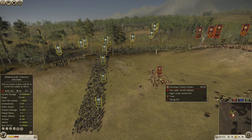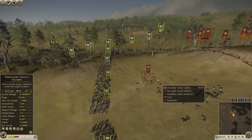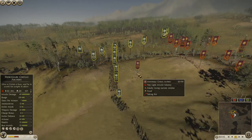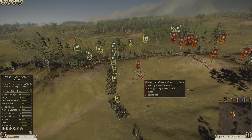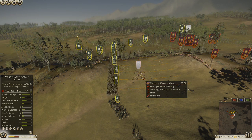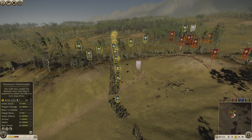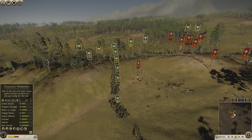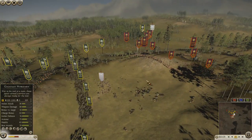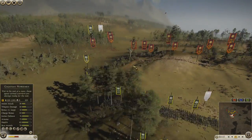He probably should have kept them in the back even without ammo, because then you have numerical superiority. Right now he just tossed away really good numbers for me to waste my javelins — which is actually going to help him out a little bit later, because I'm going to approach with these guys expecting to still have javelins, and I don't.